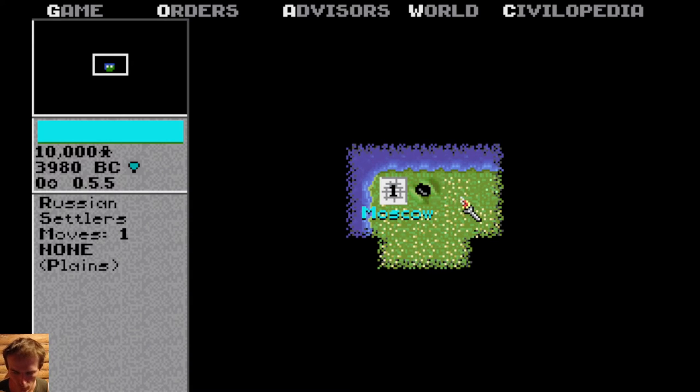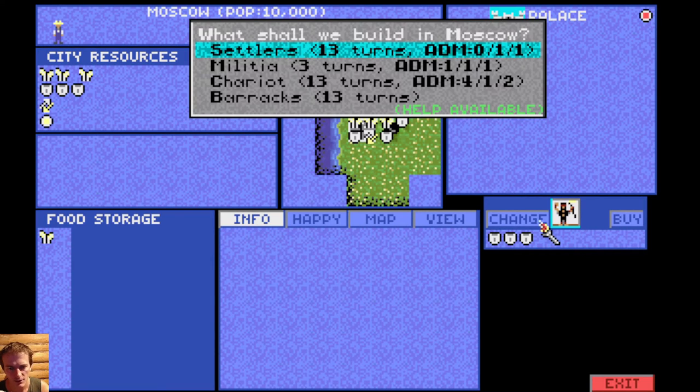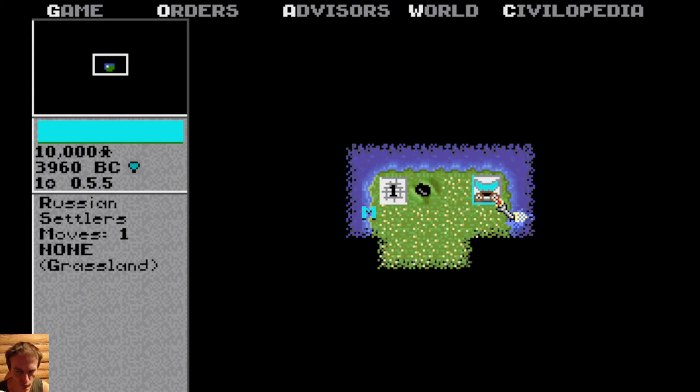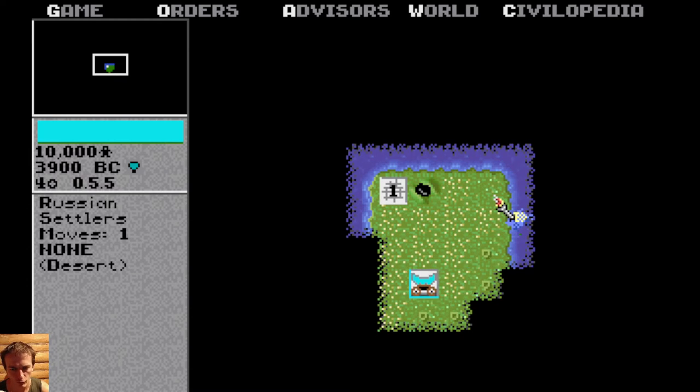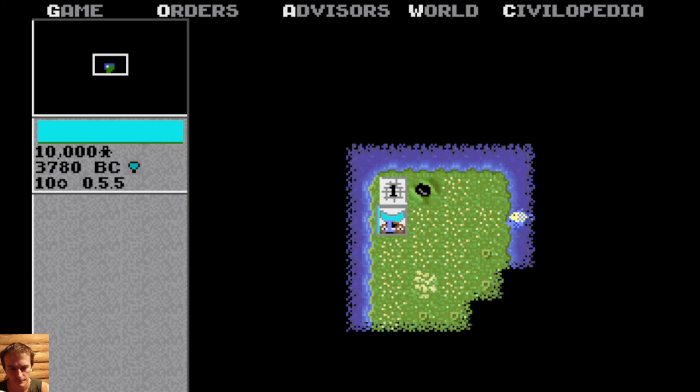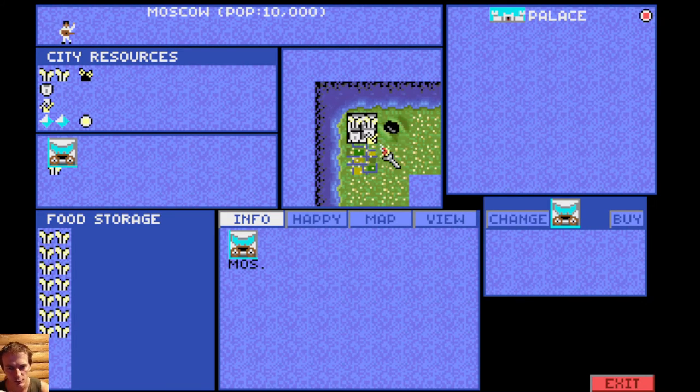We have another settler. First, we want to build another settler — that's important at the beginning. Another settler you can use just to scout around, or to build roads and irrigate, which is very important. Irrigation is a core concept — if you're staying without any sources of water, you just can't irrigate. If I press I here, you see, it doesn't work. But if we try to irrigate nearby water, we can do it, and for some turns you'll put water into the fields, which is very nice.